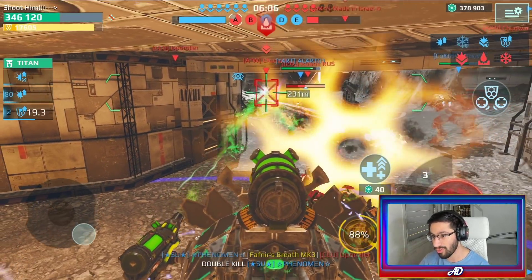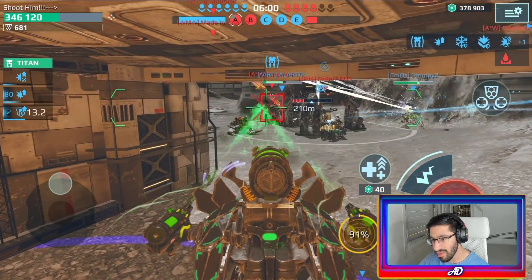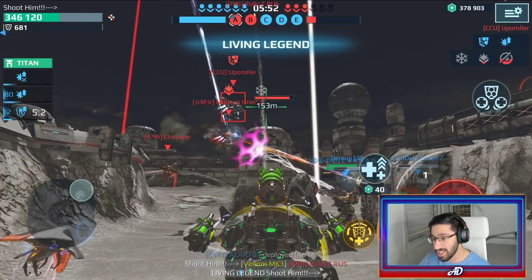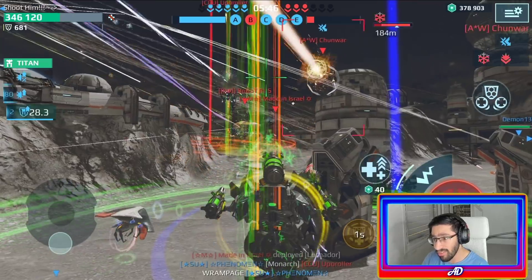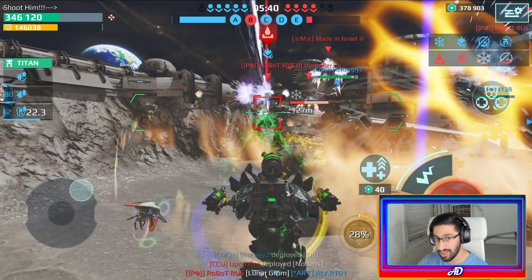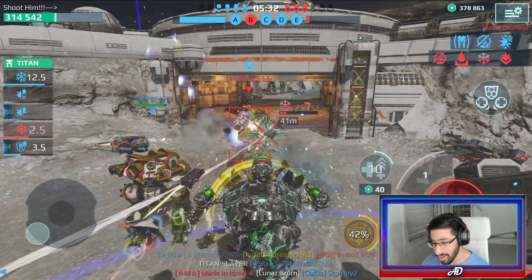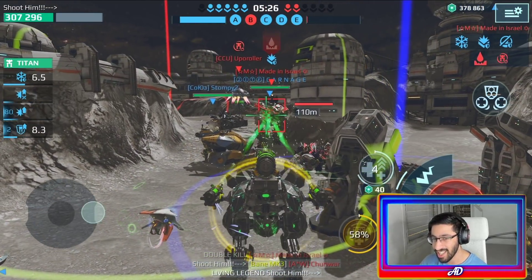These weapons have corrosion power, which makes this perfect to deal with other Fenrirs, T-Falcons, and even Titans. This build is so versatile — you can counter so many robots in this game. And believe it or not, even Fafnirs. You can see how much damage I'm doing to this Titan — it's a Luchador on the enemy side, which is really rare to see. We got the Living Legend!